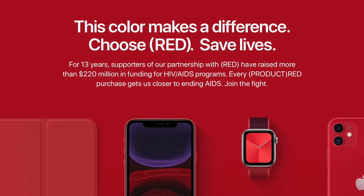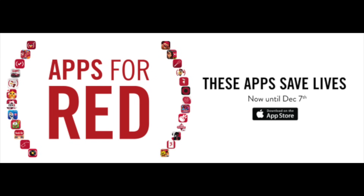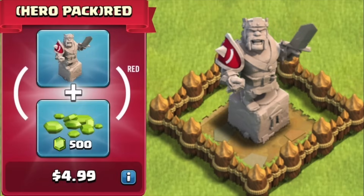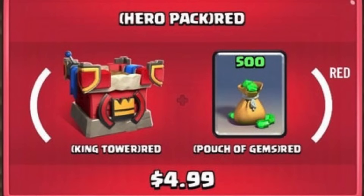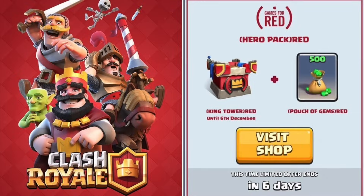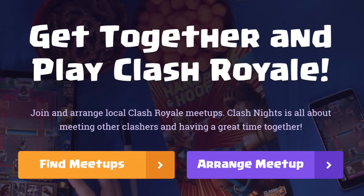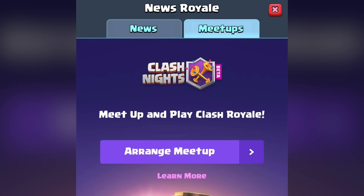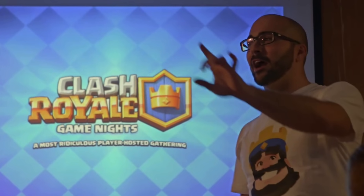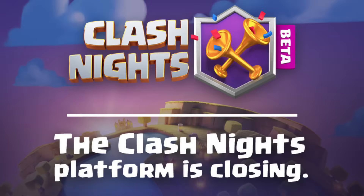All Supercell games have participated in Apple's Red events to help fight AIDS. In Clash Royale, we once got a limited-time tower skin for this — likely just the one time. Clash Nights was a Supercell service helping players organize, promote, and run their own meetups, going into open beta in November 2017 with its own in-game tab. It didn't gain much attention and was closed in May of 2019.